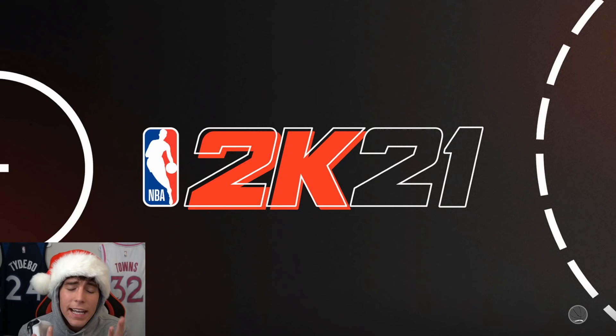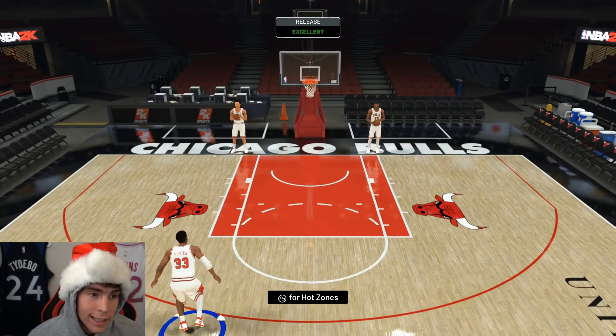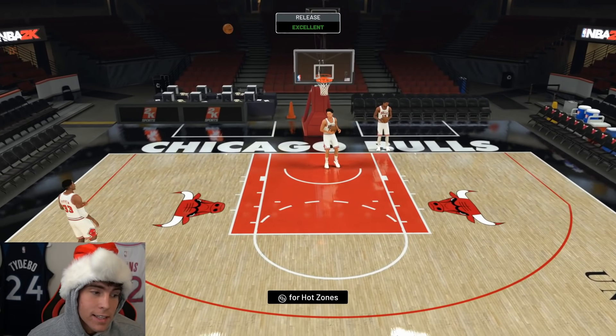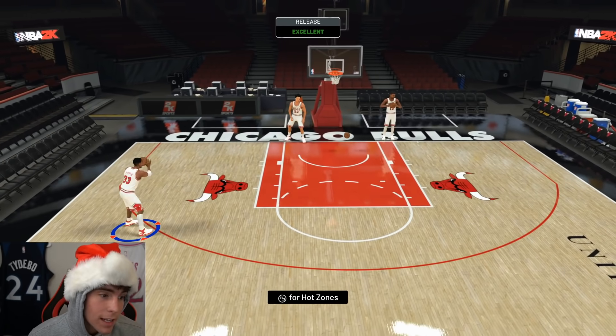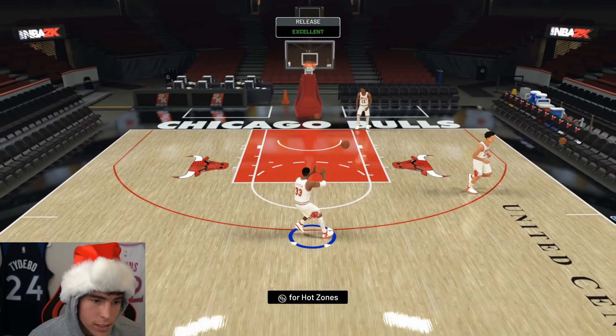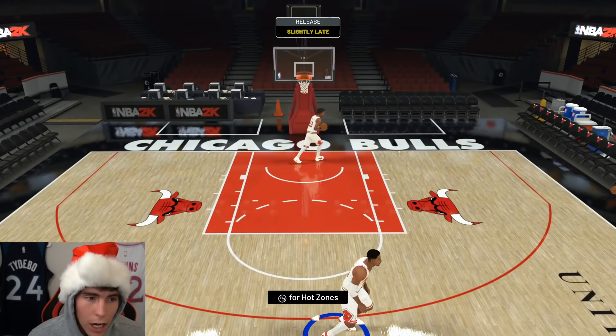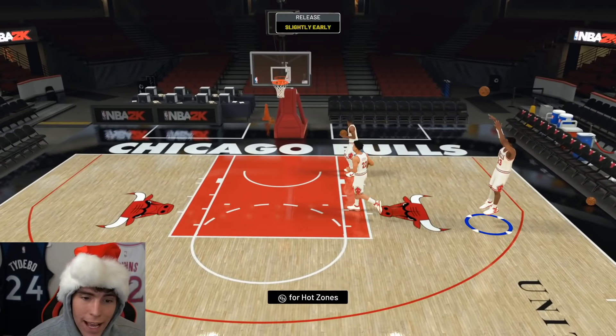I like Pippen's dribble six better just for the fact that he does have that normal two behind-the-back. Back in shoot around with Pip, I need to test his release. All I'm gonna say is this: his release with these hot spots — I think we got something special with Scotty Pippen. I know a lot of people say his release is slow, but honestly it's not that slow.